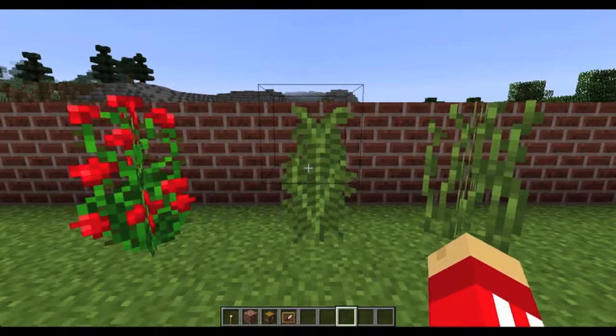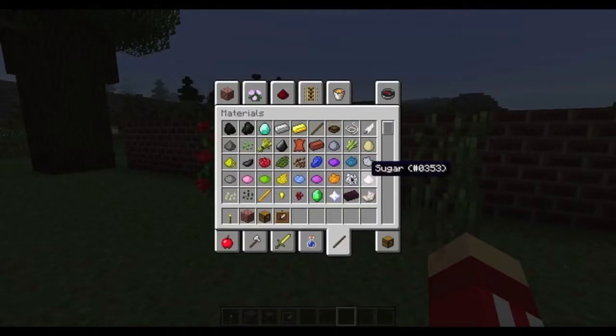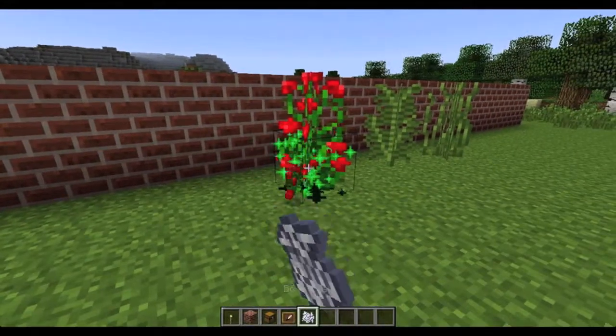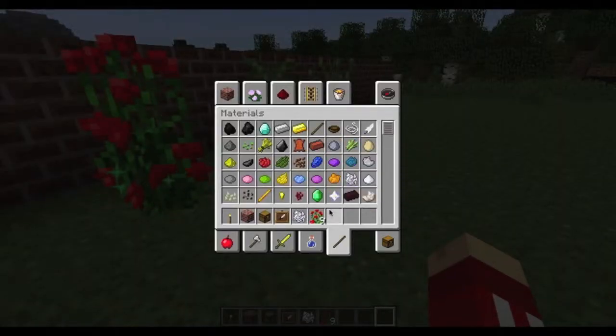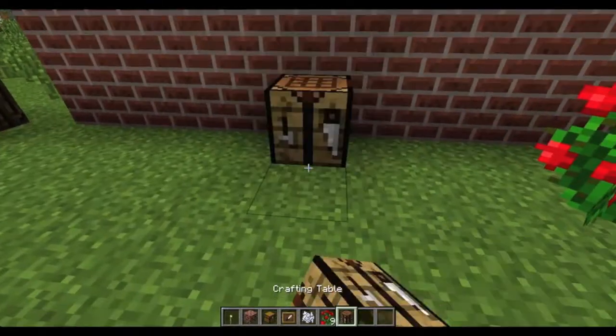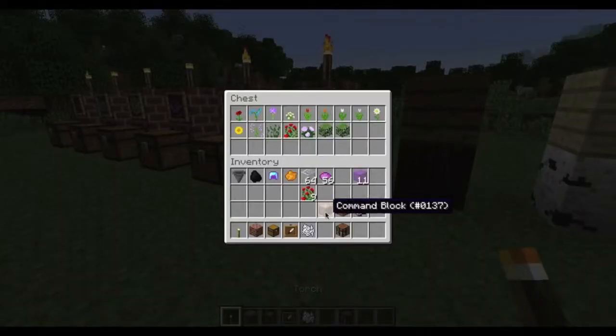Over here we have the double fern and the double high grass. If you get some bone meal and you bone meal the rose bush, you can actually get little roses from it. These give you two roses each, while the rose itself only gives you one, which is pretty cool.